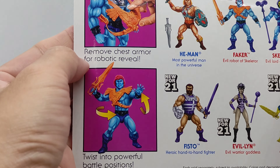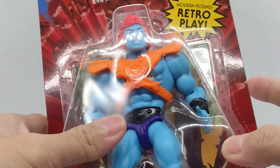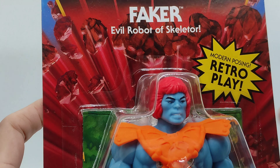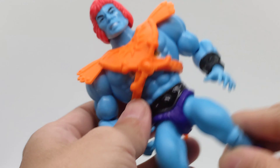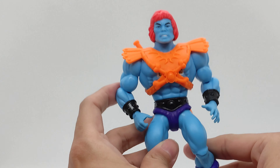Here you can see he is a robot. Here is the package, very nice, with red rocks coming up right here. Let's remove him, and right now here is Faker out of box.